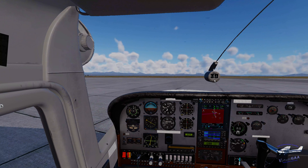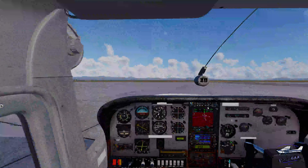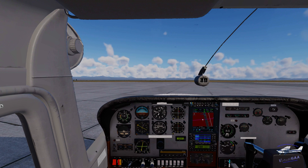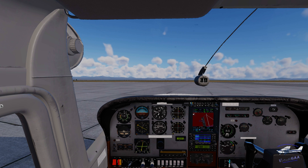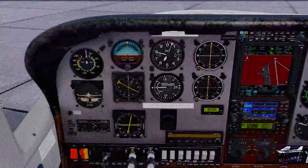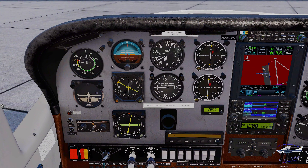Automated weather observation: winds 150 degrees at 7 knots, visibility more than 10 miles, sky clear, temperature minus 7, dew point minus 12, altimeter 2962. Winds were 150 at 7, so we're going to use runway 15 — that's a no-brainer. We'll take Alpha to runway 15 and go straight out. The GTN makes situational awareness really good. Let me dial in 2962.